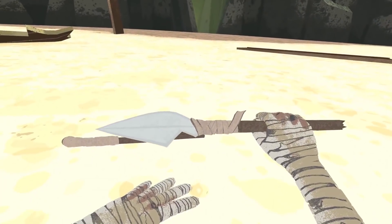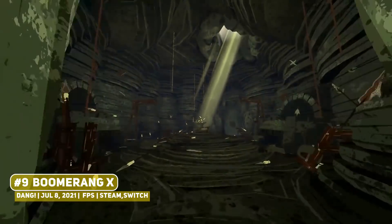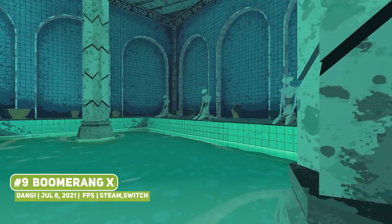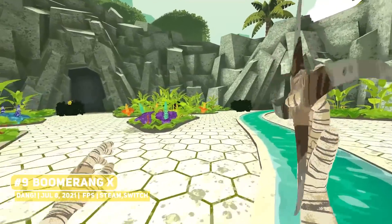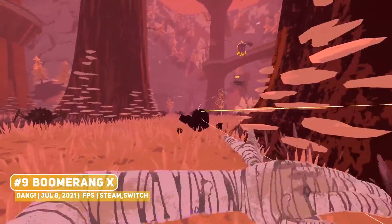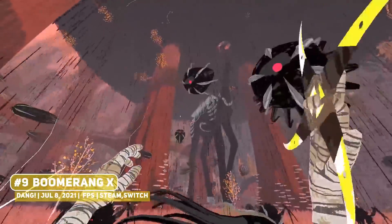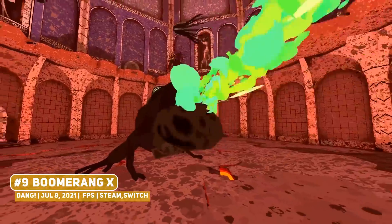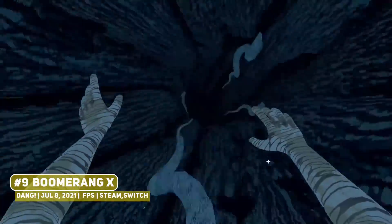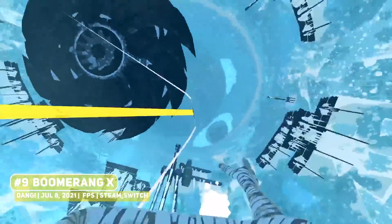One of the most stylized first-person shooters of interest is Boomerang X, one where you wield a mystical glaive boomerang, using it to destroy your enemies in acrobatic combat. The action here is the highlight — in addition to throwing the boomerang, you can even slingshot yourself to it in mid-air, preserving momentum and speed which is so very satisfying once mastered, with a nice variety of enemies and some cool environments and art as well.